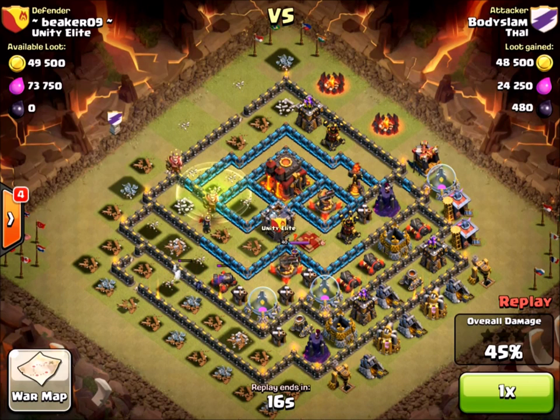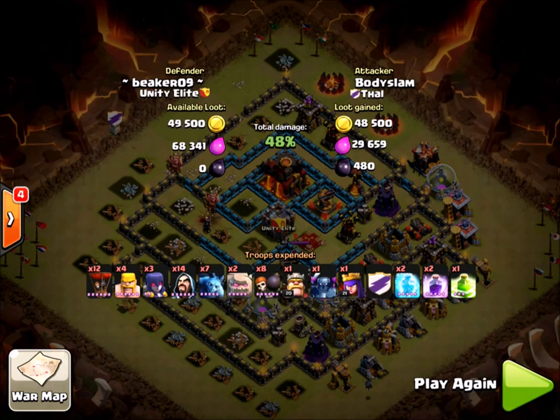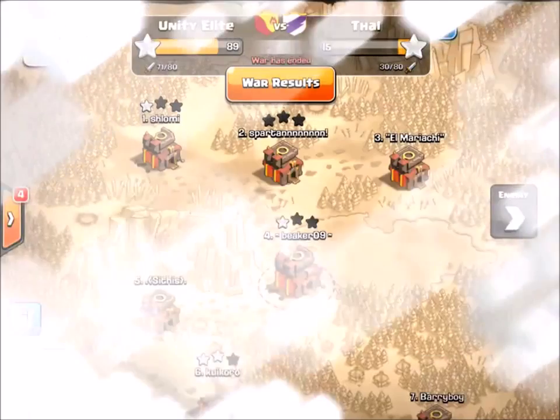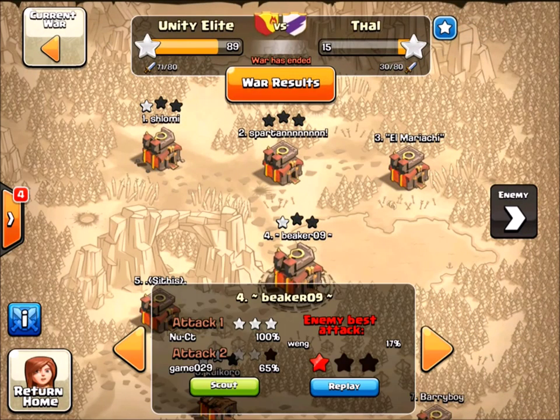These guys had no chance of winning anyway — the clan we were warring against — so it wouldn't have mattered, he wouldn't have gotten the loot bonus either. But here he is trying to seal the deal. Looks like he's run out of time. He might have done it with a little more time, but he messed around so long in the beginning with those balloons and killing my CC — that didn't pay off in the end.